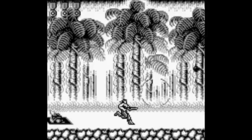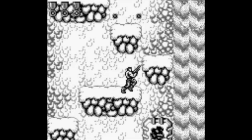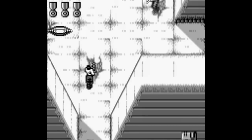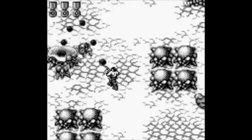The game features 5 original stages, although many have similar features to Super C for the NES. Stages 1, 3, and 5 are your classic Contra side-scrolling levels, while stages 2 and 4 are an overhead view. The downside of the overhead view is that you can't jump, so that's a bummer.